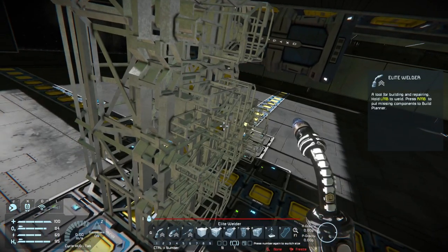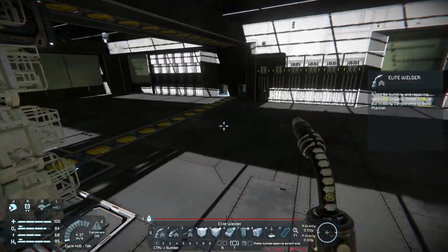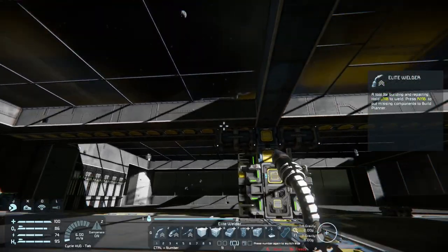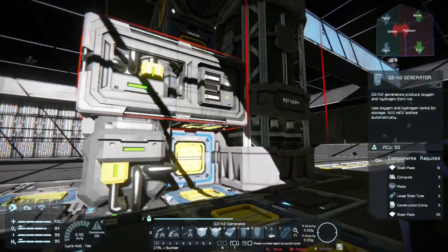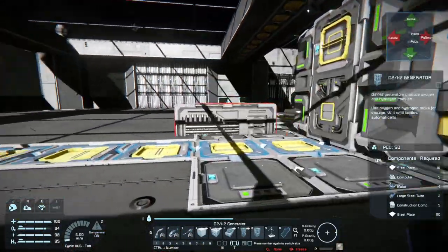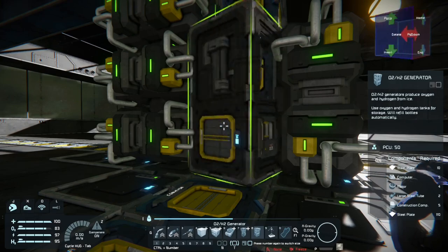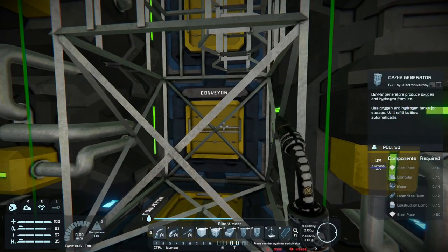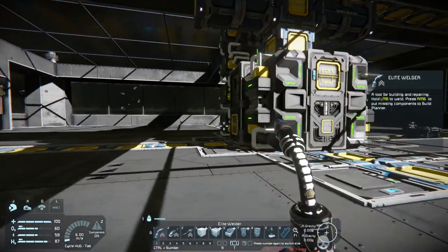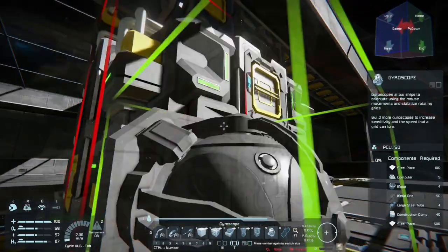I'm putting it on the other side mainly because I'm trying to use the speed modules, and the way it was set up with the refinery would have blocked the refinery from having speed modules. I'm putting an O2H2 module on each side so when we add ice we can pressurize this entire hangar area. I didn't plan it that way but it's made it almost a perfect cube. Since we're going to be stationary, I'm going to throw three big gyros on top to control the yaw and different directions of travel.